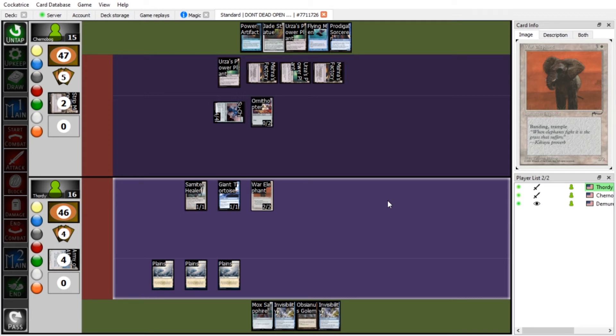I'll block the turtle with Ornithopter. Take two from the Elephant. He would kill the Ornithopter. You can't do anything about it. That's the end of my turn.